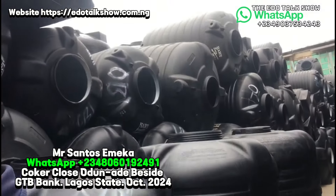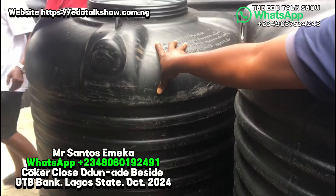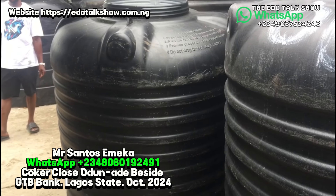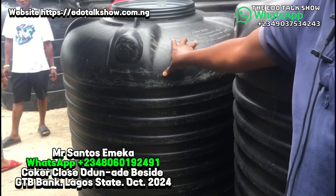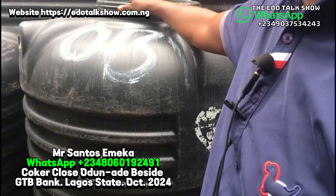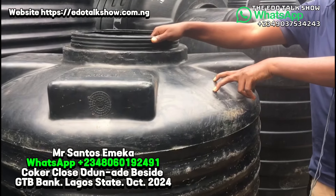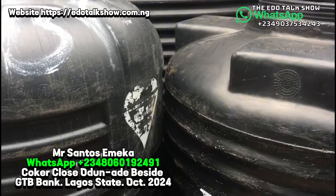This one is a 900 liters — yes, this is a new mode tank. This one is one thousand liters. This particular 900 liters, for now we will go for 72,000. And this one thousand liters, we go at the rate of 78,000. Then this is another one thousand liter but this is old mode — yes, this is double material. This double material will go at the rate of 110,000.